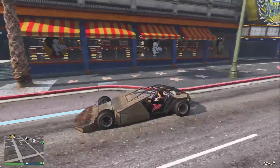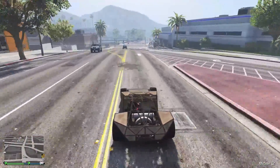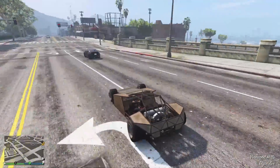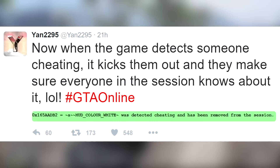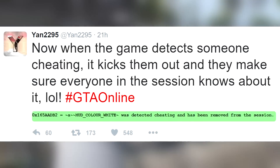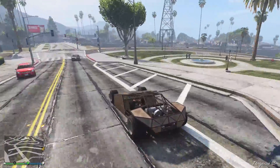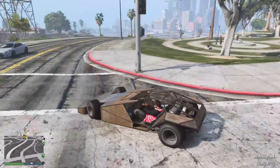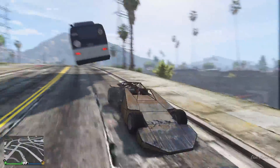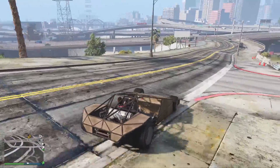But on top of all of this, there is now a new cheat detection system in the game which not only detects whether you've been cheating or not, but it also announces to the entire session that you've been cheating and then kicks you from the game. This was first discovered and shared by Yan2295 over on Twitter. He said: now when the game detects someone cheating, it kicks them out and makes sure everyone in the session knows about it. This announcement is made in a very similar way to when someone joins or leaves the session, in the bottom left-hand corner just above the minimap, and it will read: the player's name was detected cheating and has been removed from the session.